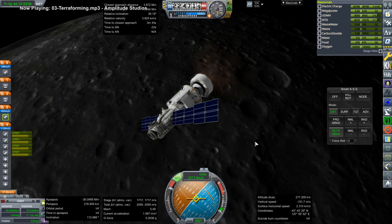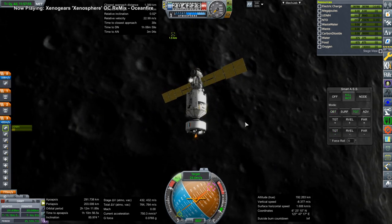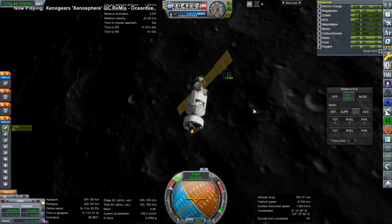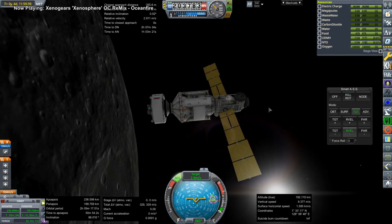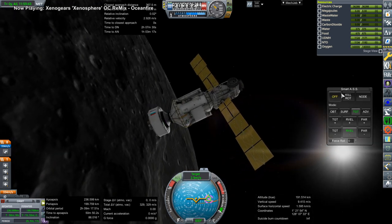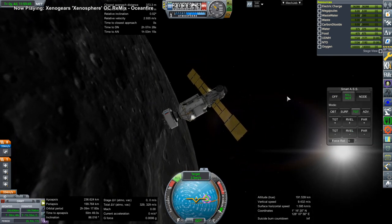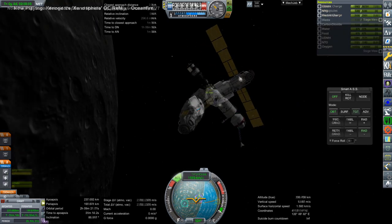This Crystal module would have been the last module actually launched to Mir around the Earth by the Soviet Union. It was launched on May 31st, 1990. However, the Soviet Union then fell, and so the next module that arrives after this is Spectre — but that's May 20th, 1995. So there's a five year gap because of the collapse of the Soviet Union.